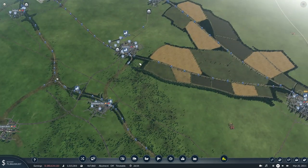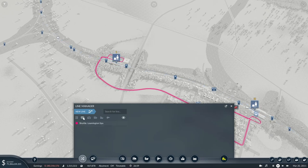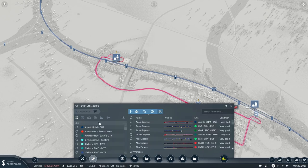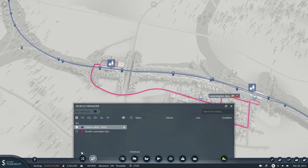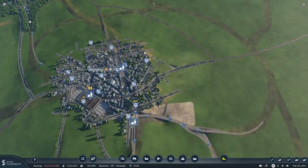Right, I'll stop talking about what we're going to do and actually do it. I'll pause the game and sell all of the existing trains - we don't have to sell them but it's probably the easiest way to start fresh. As far as I can tell there are two distinct sets of Chiltern services.